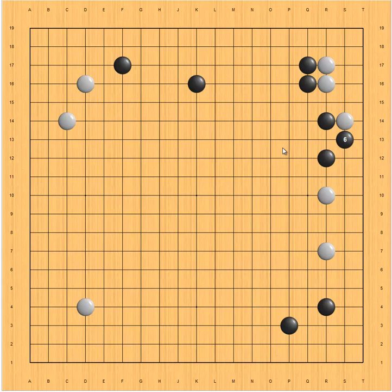Now let's see what if white plays the second option. You might be tempted to make a tiger mouth here, but this is not the best move. White hanes and connects; black cannot atari here because if black does, black is in trouble. So black has to make a tiger mouth here, and white pulls back. Black doesn't want to play elsewhere here because this reverts back to the first scenario, which is good for white.